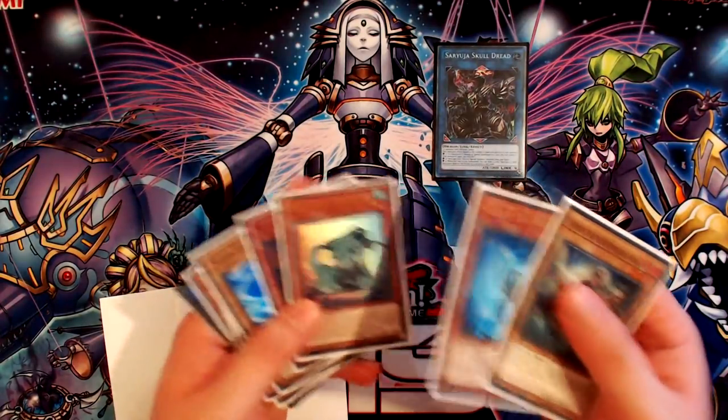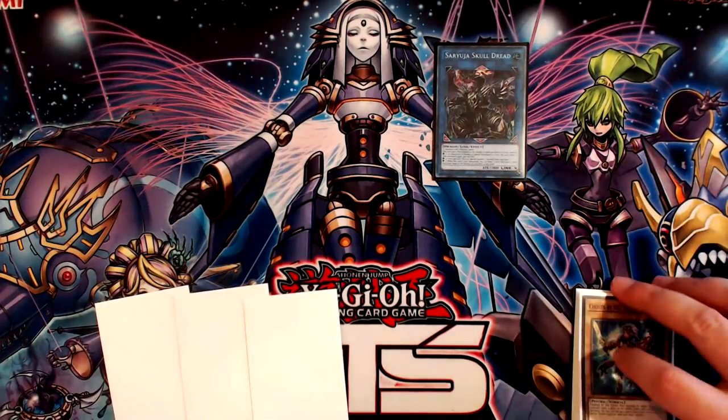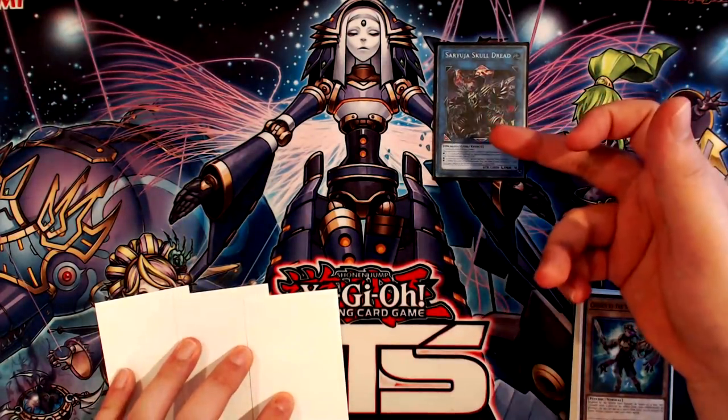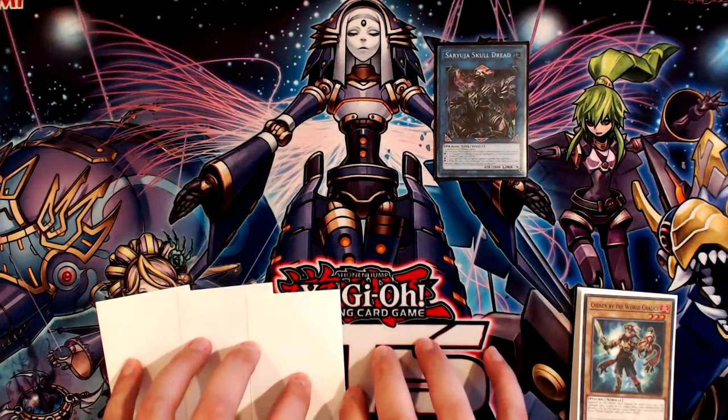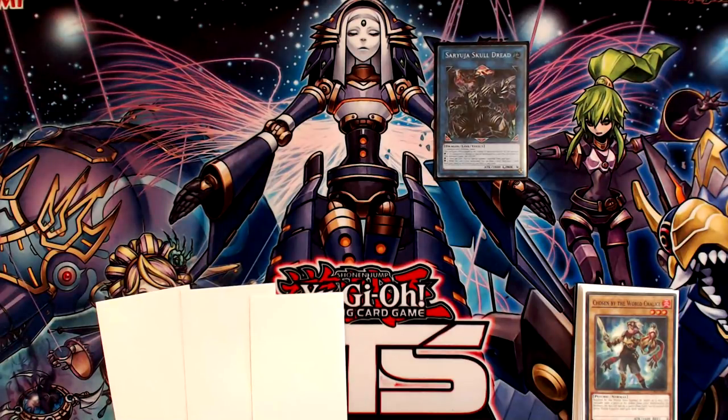But you'll only end up with a Seruja on field, having already used your most valuable resources — the Lee search, World Legacy World Chalice. Your graveyard is a mishmash of monsters that don't generate much value. You basically just rotate cards for one-for-ones, ending with a Seruja on field and five cards in hand — a plus one overall but honestly pretty lackluster. I'm going to reset this and show you the combo I like to perform.